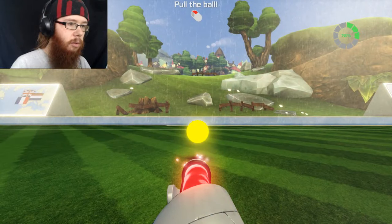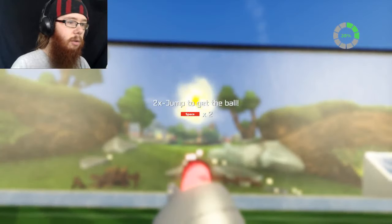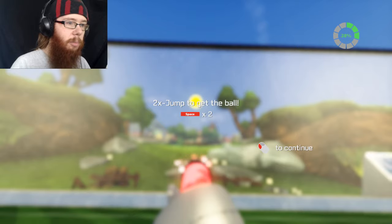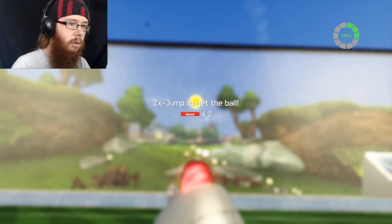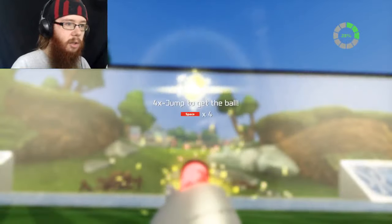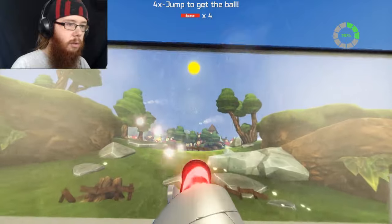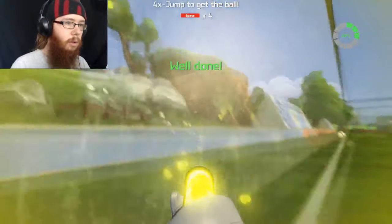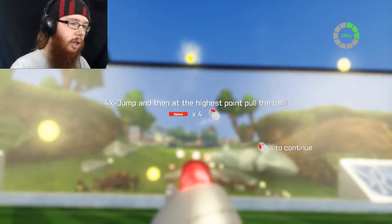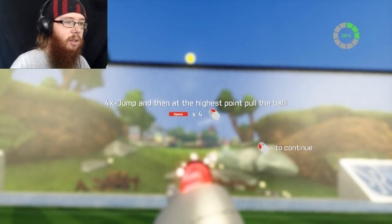Pull the ball. Right click to pull the ball. Jump to get the ball. Yeah, nice. Jump four times to get the ball. It has very similar controls to Supra Land. Jump four times and then at the highest point to get the ball.